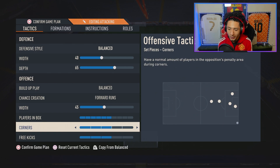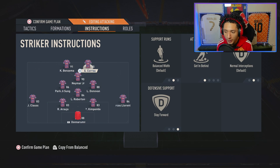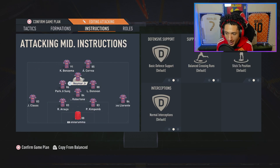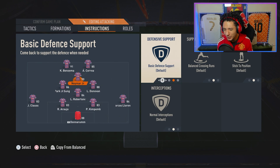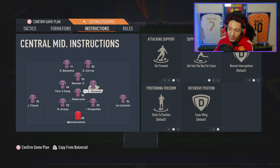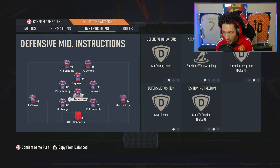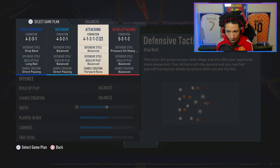Corners and free kicks I've boosted up since it's more attacking, but you can do two or three. Both attackers: Stay Forward, with the quicker one on Get In Behind. CAM: Stay Forward — leaving them balanced makes them play like a left mid for some reason. Left mid: Cover Center. The attacking-minded one: Get Forward, Get Into the Box, Cover Wing. You can swap left and right mid. CDM: Cut Passing Lanes, Stay Back While Attacking, Cover Center. Left back: Overlap — and unlike the other formations, not on Stay Back While Attacking. If you struggle defensively, try leaving one or both fullbacks on Stay Back While Attacking.